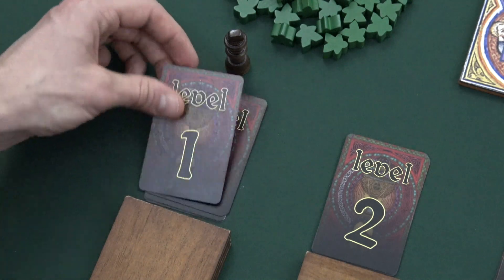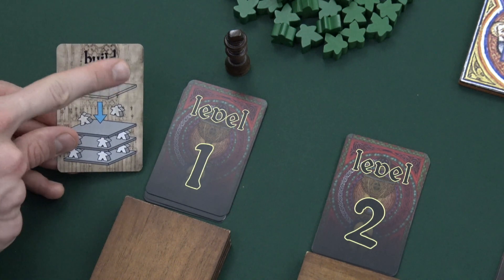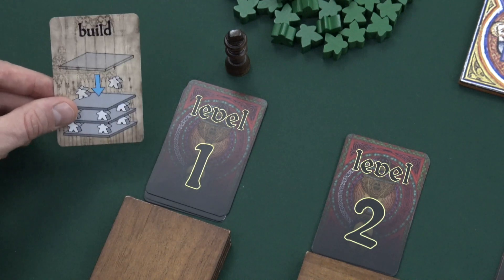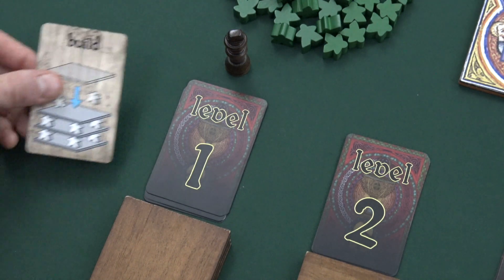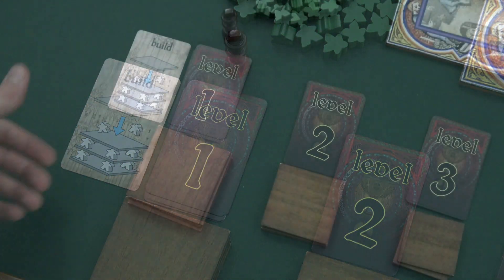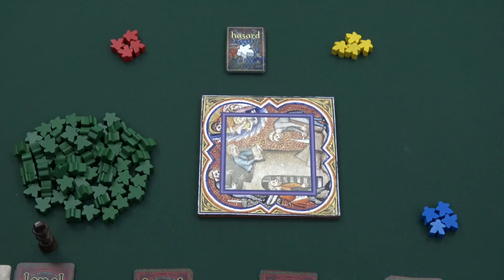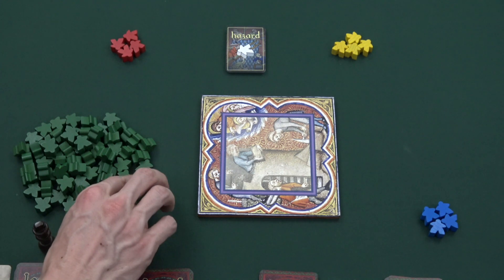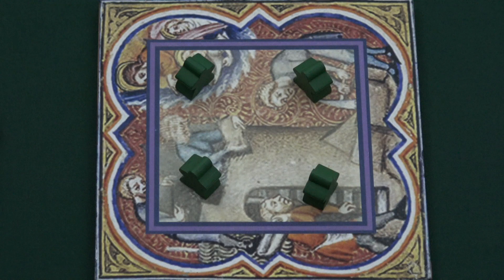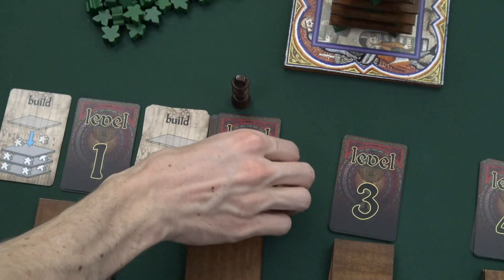On a player's turn, they draw the top card from the active level deck. After drawing, they have one of two options: play the card following its text, or use one of their engineers to re-engineer the card. If the card says Build, the player discards it to the active level discard pile and builds one of the tiles from the current level. This is the meat of the game and becomes very difficult as the steeple gets higher. To build, a player chooses to take 2, 3, or 4 workers from the common supply and places them standing on their feet, then places the new tile on top to form a new base.